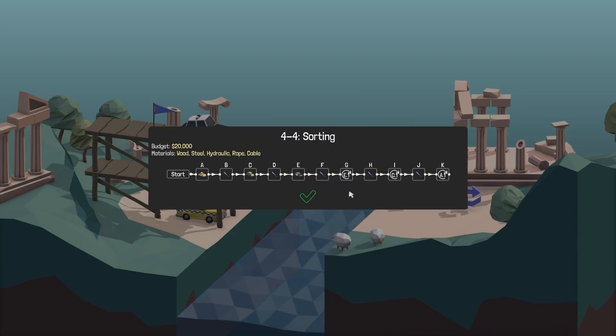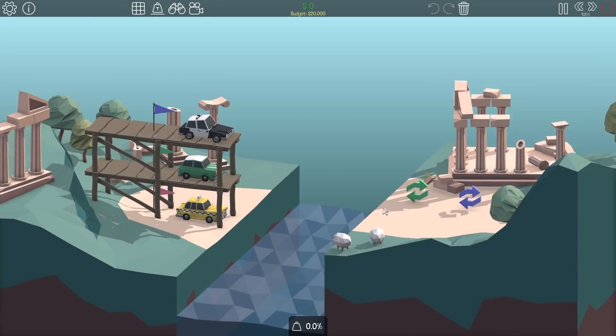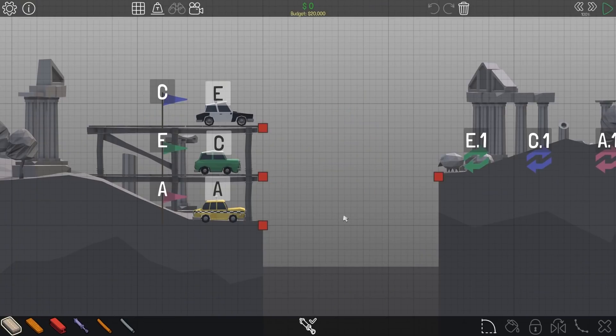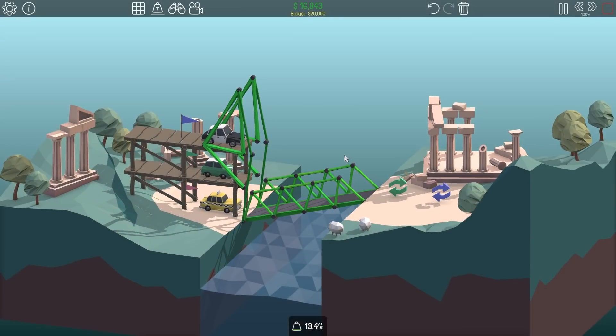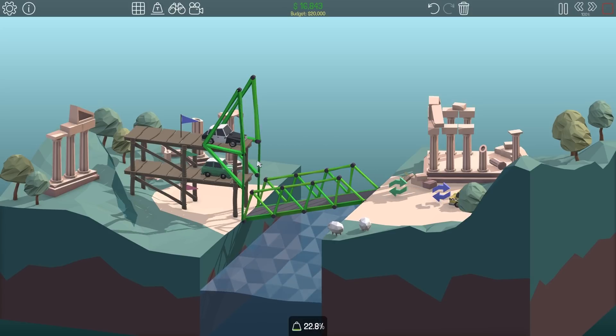Oh my word, there's way too many things happening here. A to B to C to D - okay, there's three cars, a bunch of hydraulics, and then there's turning-around thingies. Wow. What - and a sheep? Like what are these sheep doing here? I don't know. So the first thing is A needs to get to A, so we'll start the bridge down here. Then I need to create some sort of lift mechanism and bring this up - something like triangles and then hydraulics.